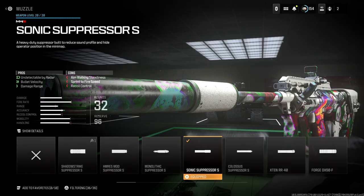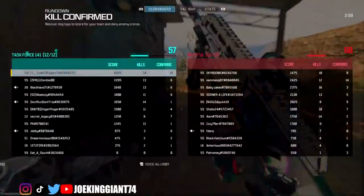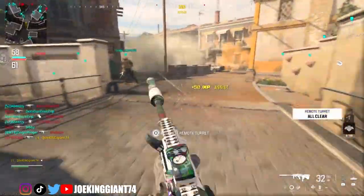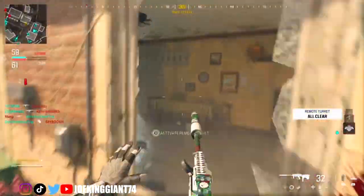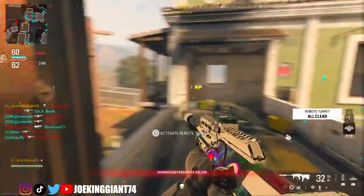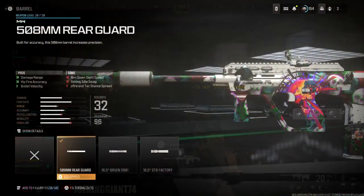Let's start off with the first attachment, which will be the Sonic Suppressor S. It's actually a good attachment to have because it increases your damage range to the max. I like to increase my damage range to the max because I want the damage to be consistent in any type of combat — mid-range to short-range. For long-range, you're going to have to tap the button to maintain damage with SMGs, and that applies to all SMGs regardless of strength.